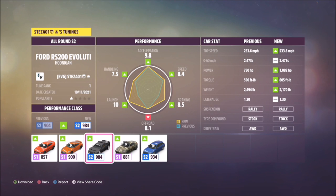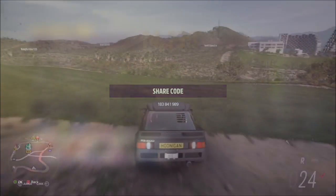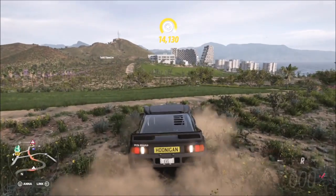For the next one on the hotel roof I use the Hoonigan RS 2000. The share code for the tune is on screen now. You can always tune them yourself, but these are the ones I used if you wanted to replicate it exactly.